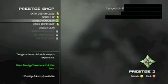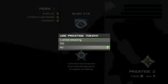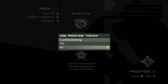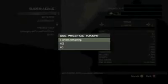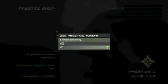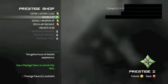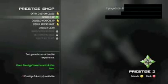What you need to do is have 1 prestige token. Have one of your friends be the party leader and you need to go to unlock gear and go to blind eye, hover over no and then tell your friend to start up a match. He searches kill confirmed, any match, then he backs out. Now you're able to scroll through the menu — go to prestige shop, then go to double XP, click yes and then click yes again. And now you have negative 1 prestige tokens and you can literally buy whatever you want.